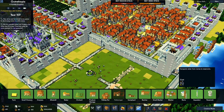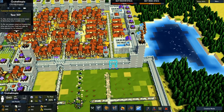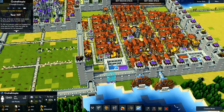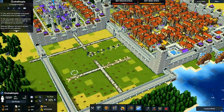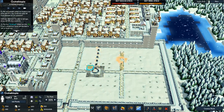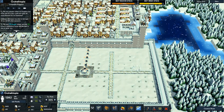I want to supply the aqueduct by running it into the wall. Then we'll run a road around this.